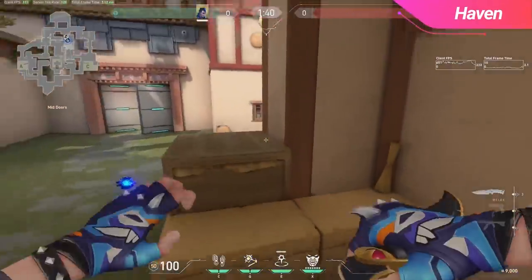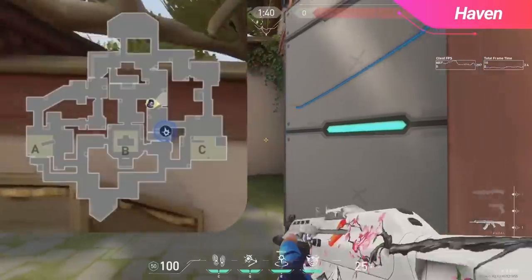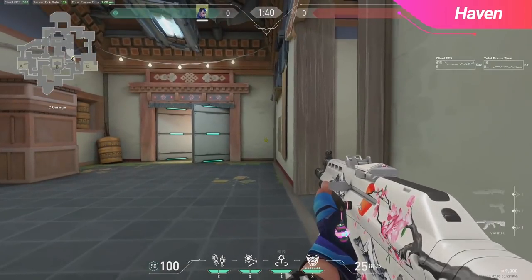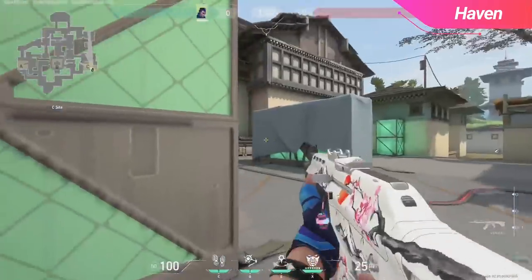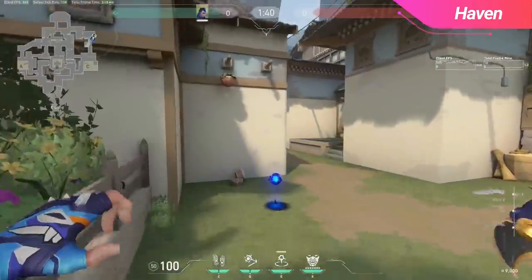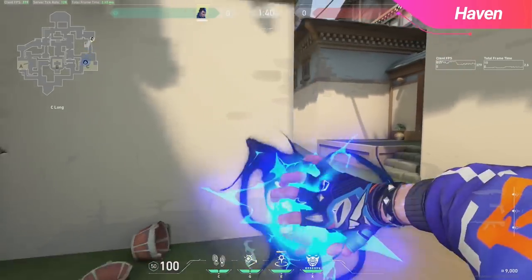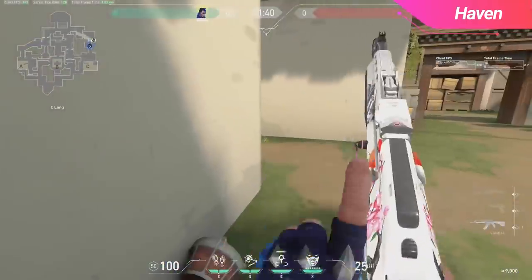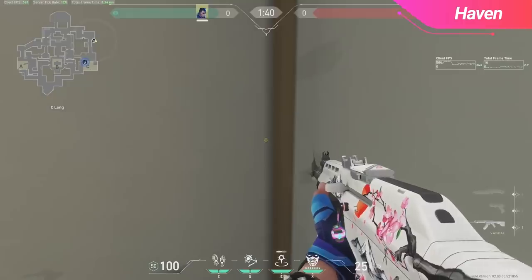Moving onto our Haven setups, the first TP is a fairly basic one that will get you to the other side of Garage from attacker side. I don't recommend doing this solo, as if a player is in Garage it's very likely they will notice your TP and kill you. However, if you couple this with a flashbang and have your teammates peek behind you, it can almost guarantee a solid entry. If you're looking to enter onto C site, you can either use Gatecrash on the back of site or to place yourself on default. If your team is pushing in through Garage, it's likely a better idea to use the TP towards default — and pretty much any TP you use on Yoru benefits from being coupled with a flash.